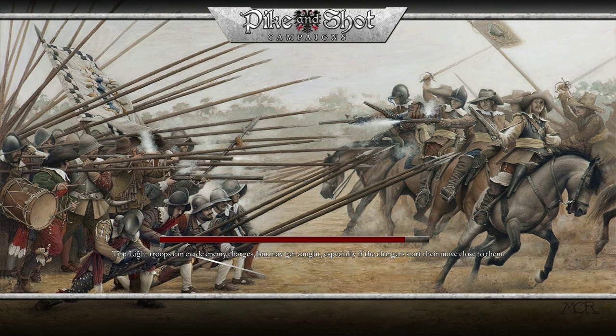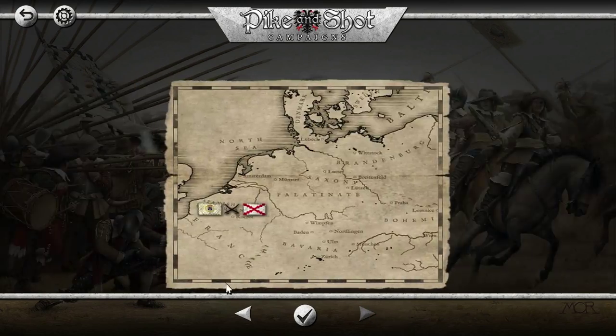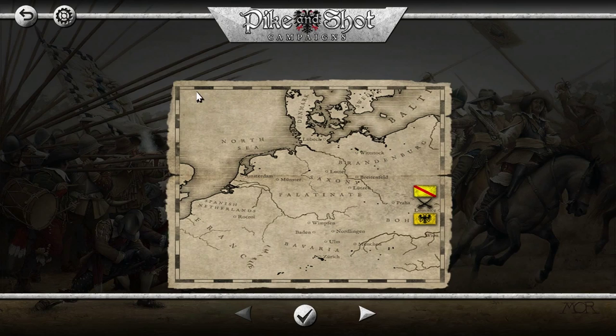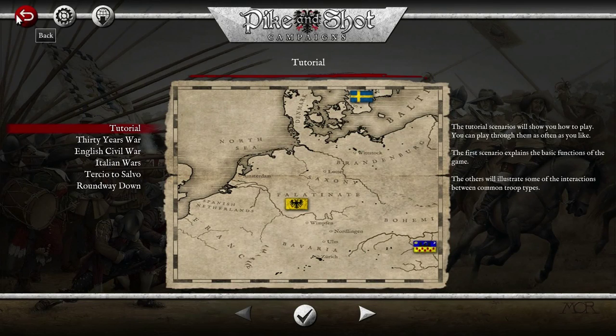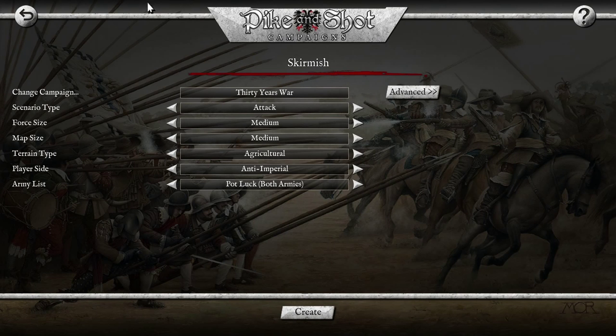I don't know how long each campaign is because I can only look at the first mission. As you can see in the Holy Roman Empire campaign, there is a ton of maps, and each map can probably last somewhere between 15 to 30 minutes. I'm going to open up a quick skirmish just to show the actual gameplay, and that'll probably be it for the video. The game is about $40 US or $44 Canadian. Is it worth that price? I kind of want to lean towards no — maybe for $20 I might recommend it, but for $40 it might be a bit much.